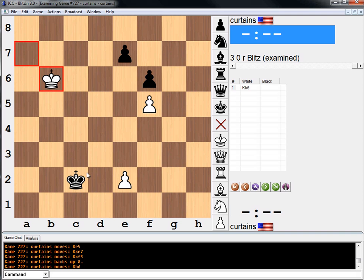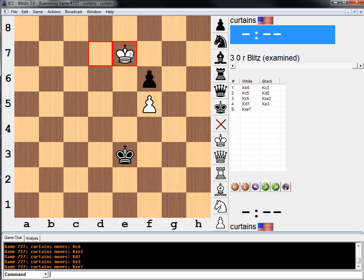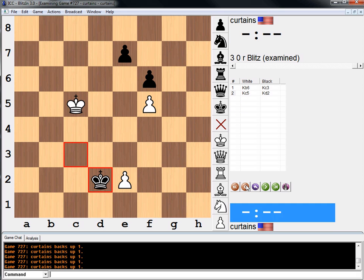So the key is we cut him off. We force him to go this way, and we lose a tempo in the process. However, now we come here. I think this should work. If takes, king d7 should win, followed by takes. The defense that makes sense is king e3.